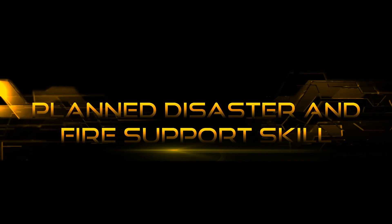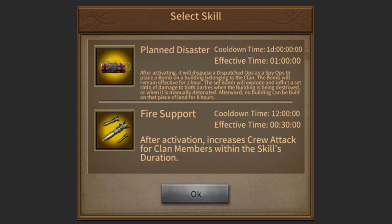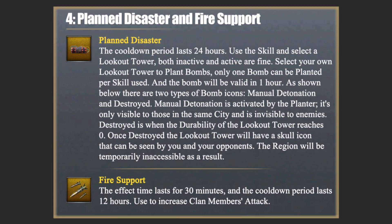Plan Disaster: Send a spy ops team to plant a bomb on a lookout tower. When the tower is detonated by the skill initiator or demolished by the enemy, the bomb will explode, dealing damage to crew members in the lookout tower area. It won't be possible to build a new lookout tower in the affected area for 8 hours. The cooldown period lasts 24 hours. Use this skill and select a lookout tower — both inactive and active are fine. Select your own lookout tower to plant bombs; only one bomb can be planted per skill use, and the bomb will be valid for one hour.